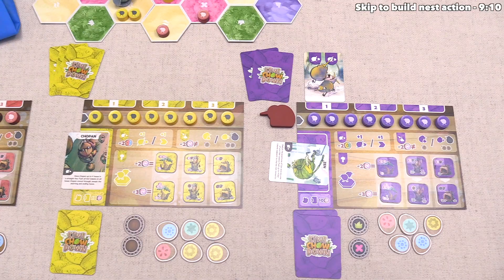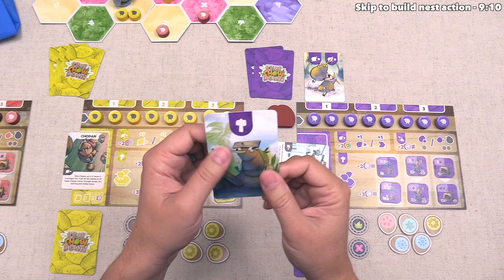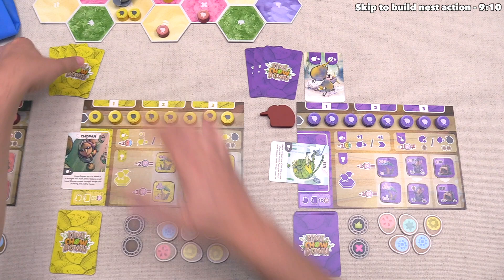Our action is done, so the final thing we have to do is draw a new card from the top of our deck — and this is a build action card. We can place that into our hand. After that, play moves clockwise to the yellow player, and they can choose one card to play. After considering their options, they would like to build.